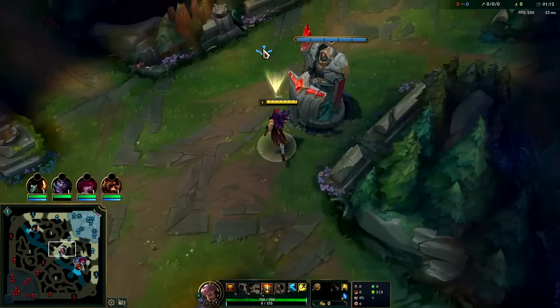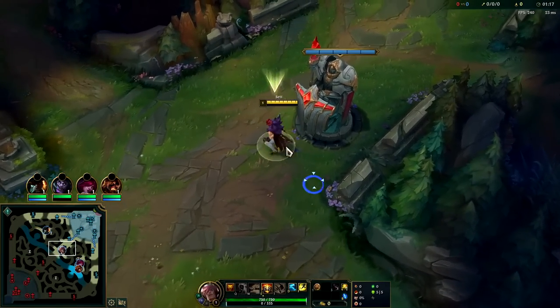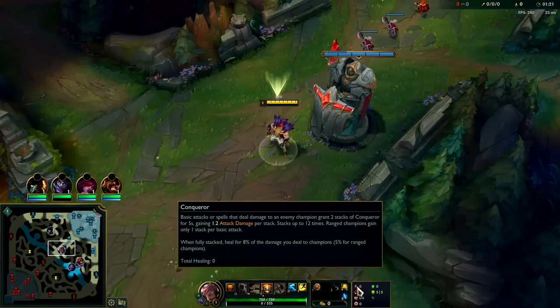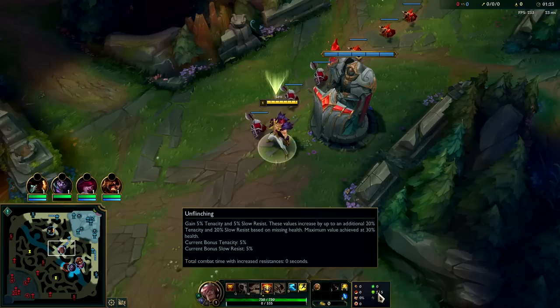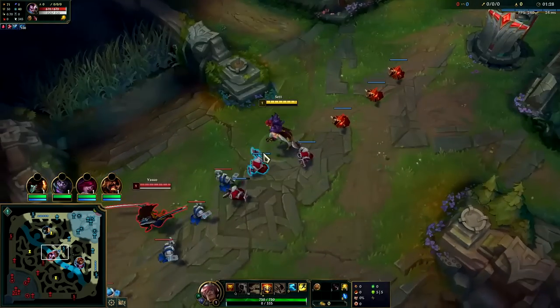For runes you can go Fleet or Conquer. You should only take Fleet in matchups against Heimerdinger or super poke matchups you can't engage on. Otherwise go Conquer, Triumph, Alacrity, Last Stand, Second Wind, Unflinching, Attack Speed, and armor. Those are your rune choices.